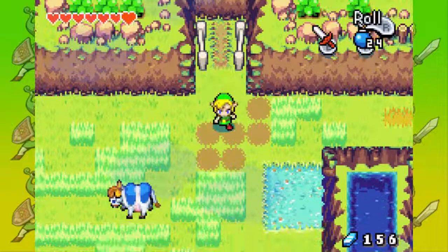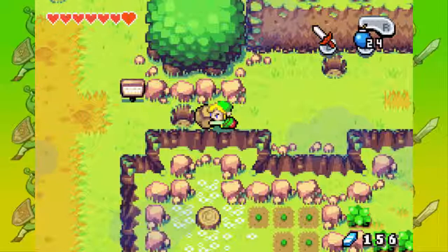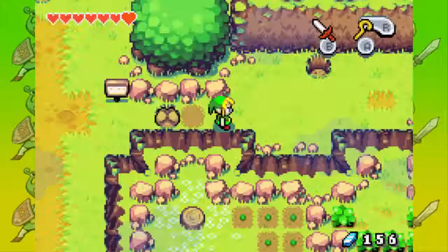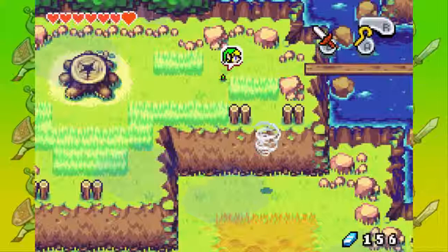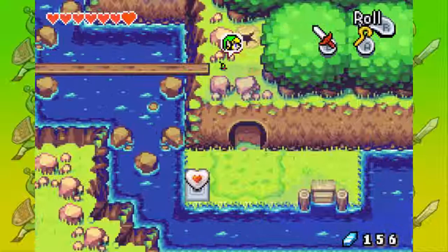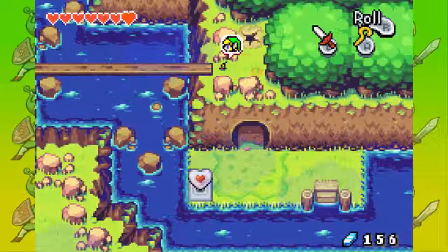I wonder what's up here. Well, there are a bunch of whirlwinds. Let's push this and get out our Cane of Pachi and use it. That's awesome. We can shrink — let it shrink. Let's go in. This contains a Kinstone. Yeah, I was right. Now let's leave this place and go back across the Wind Bridge.